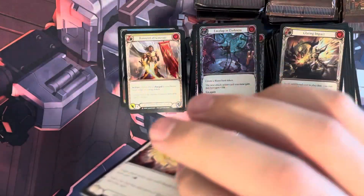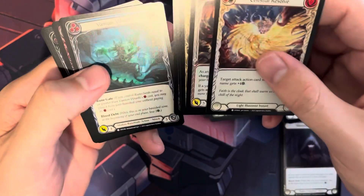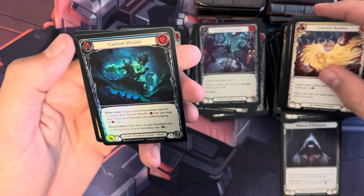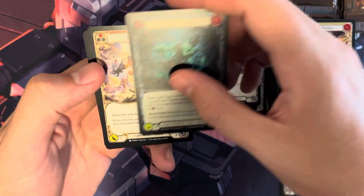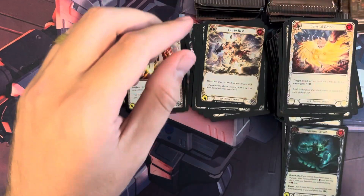So far I don't think we've gotten anything too crazy. The Spirit of War foil was probably the best one, but I'm not 100% sure on the pricing. We have Lay to Rest and then V for Valor — we've pulled three or four of those V for Valors.